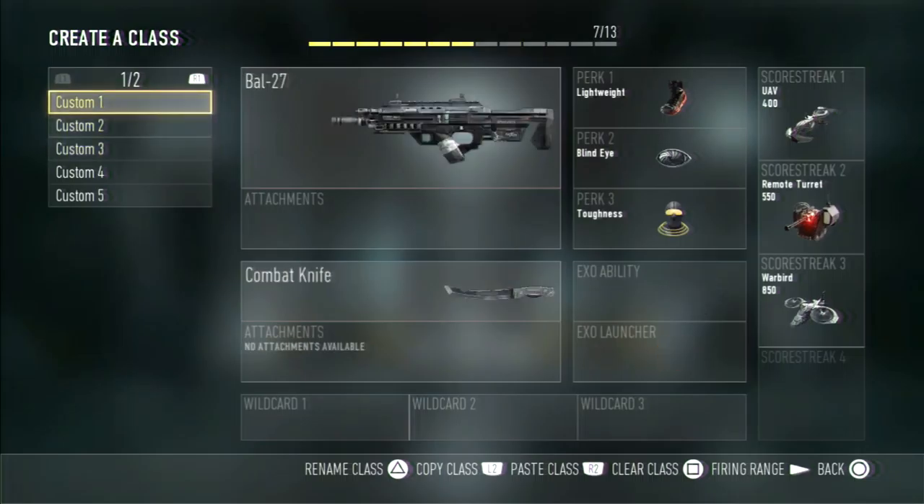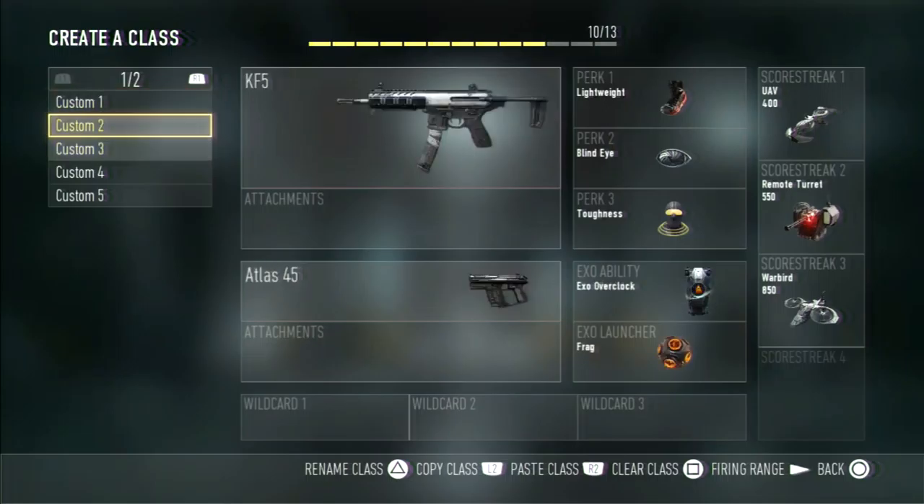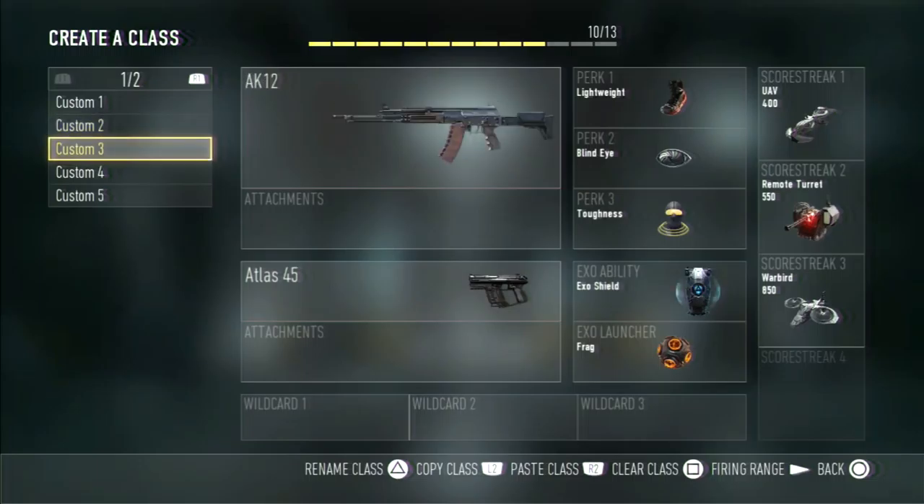First, my favorite gun so far is the BAL-27. This is a really good gun. I know people switch between the AK-12 and the BAL, but to me those are my two preferred weapons. I also like the KF5, and for smaller maps it's a really good gun too.